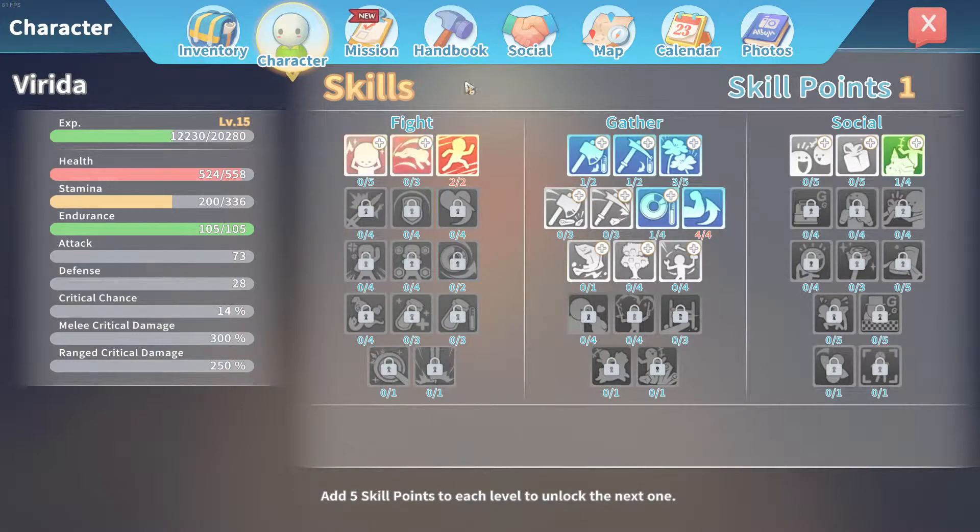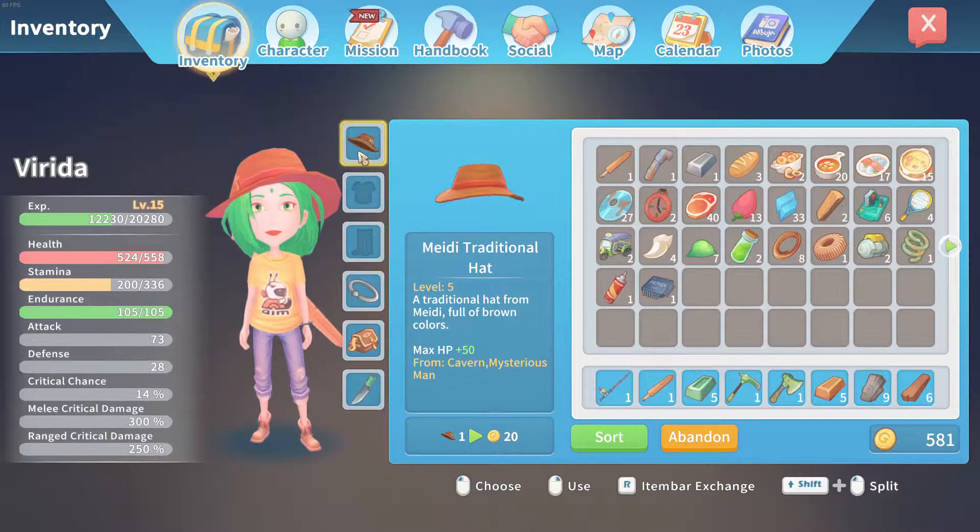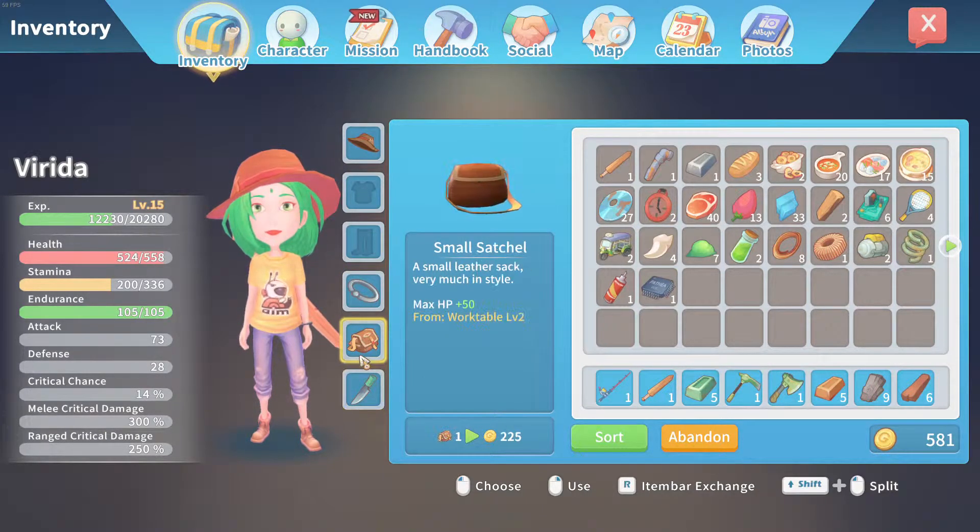My character skills — I basically don't have any of them invested in fighting. I have equipped the traditional hat that you get from the Amber Island cave and just some stuff I managed to pick up along the way.